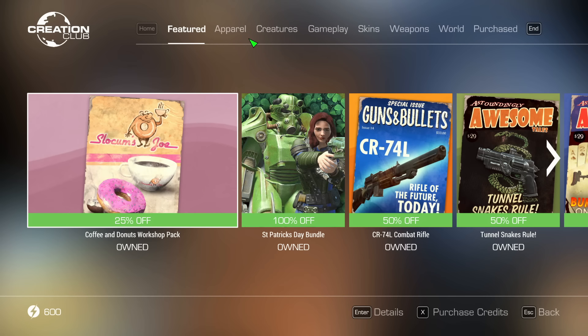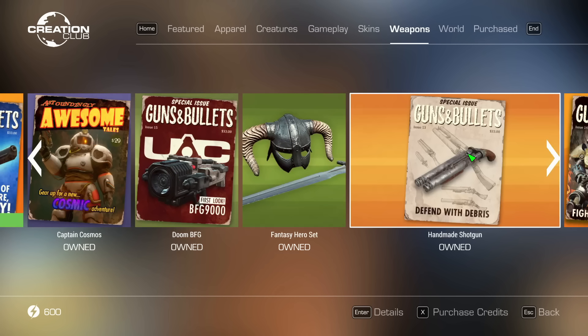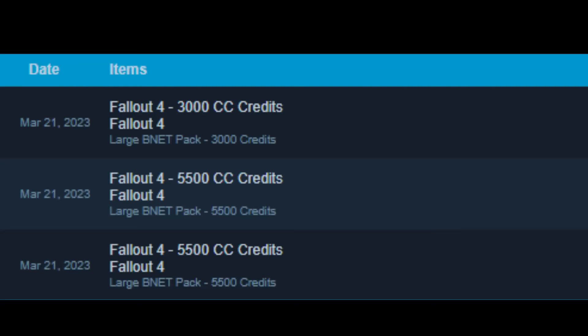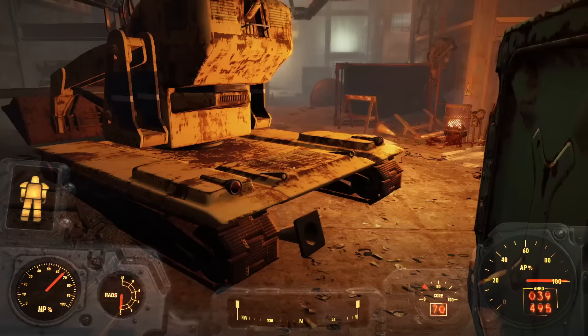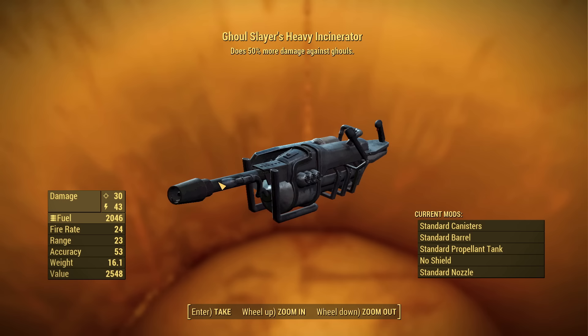Love it or hate it, the Creation Club in Fallout 4 is jam-packed with new weapons, armor, safe houses, settlement objects, and quests that can add quite a bit of flavor to an already richly detailed game. However, due to the cost of having to purchase non-refundable Bethesda credits for what are essentially minor mods, many folks may wonder whether these items are actually worth the cost, which is why we at Grey Gaming decided to jump on that grenade and offer our honest opinion on each Creation Club add-on.